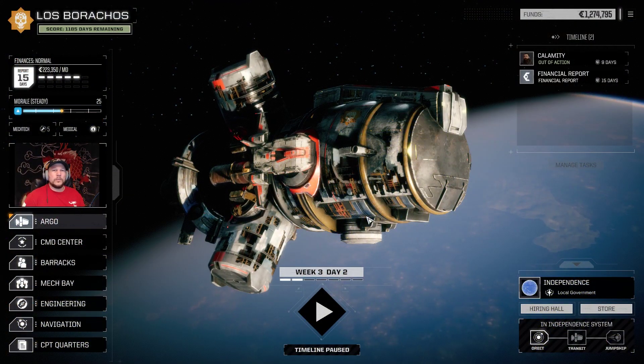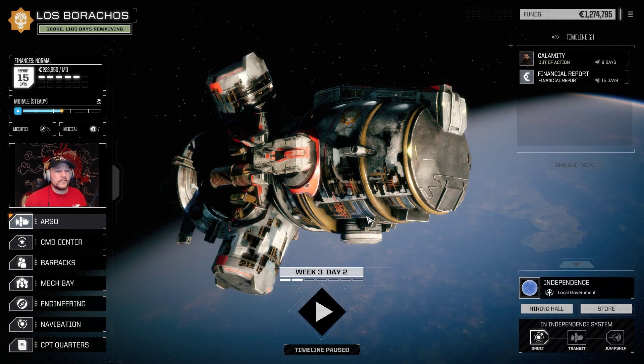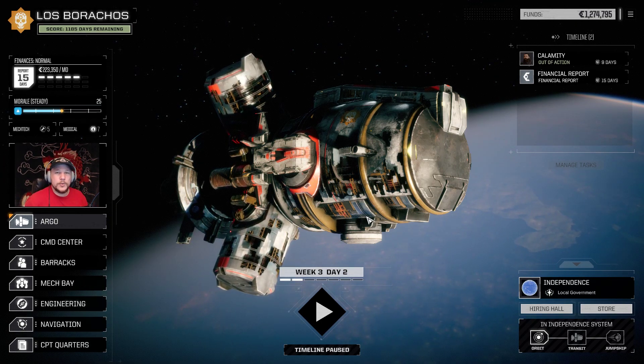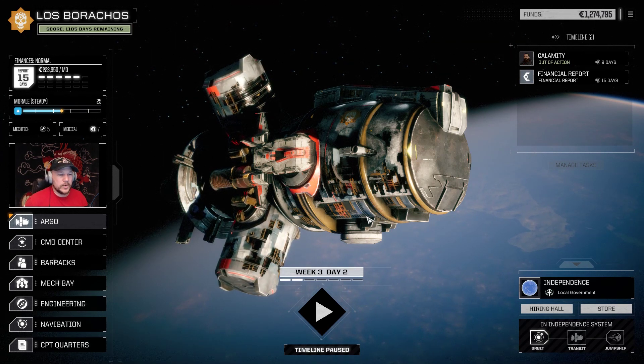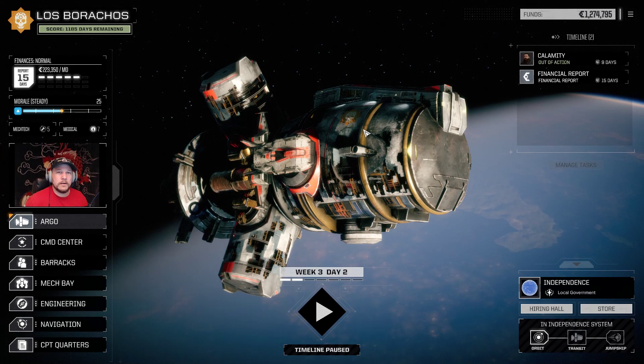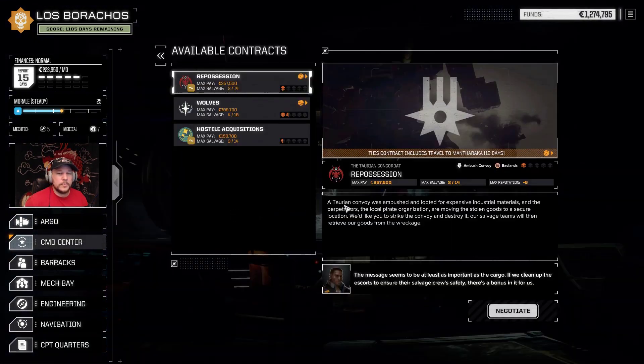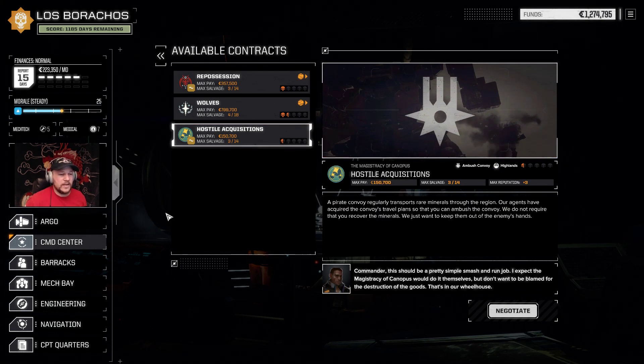Hey there, Battletechers! Welcome back to another episode of Urban Warfare, the new DLC from Harebrained Schemes. I think it is time for us to go off to another planet. All we have left here is an ambush convoy at a half-skull, and we've seen how challenging half-skull missions are.